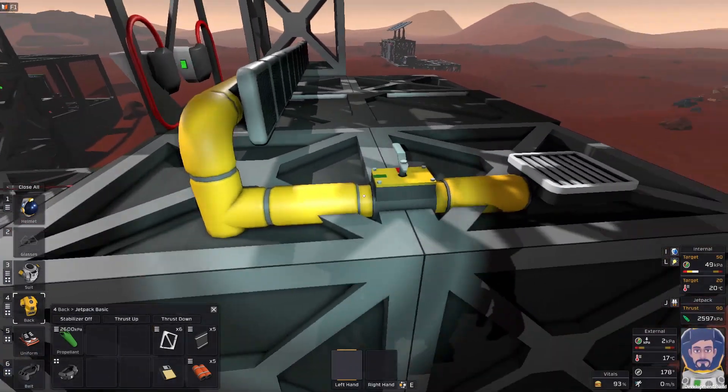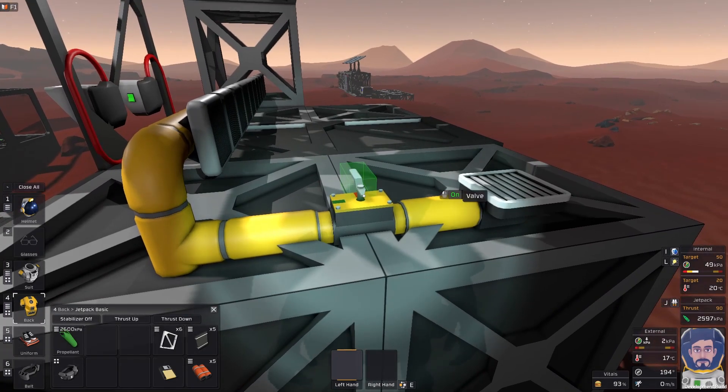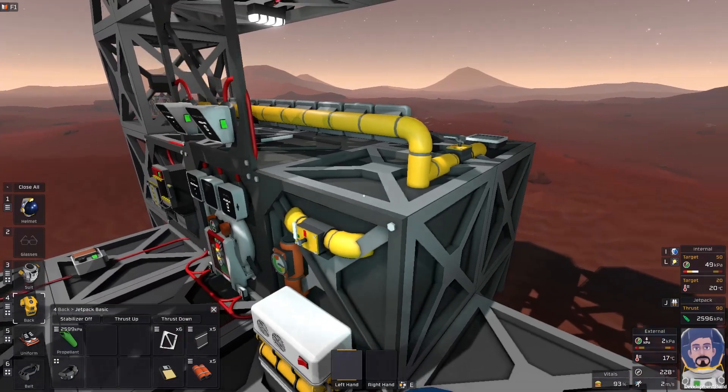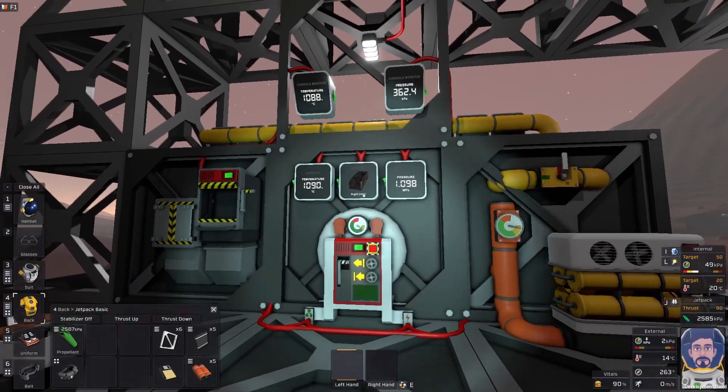We've also got a purge valve placed on the top — same as we had on the old furnace: just a valve and an external vent to release gases from the waste tank should we need.